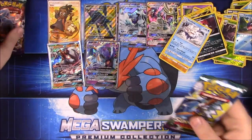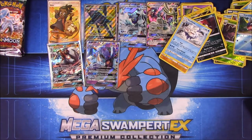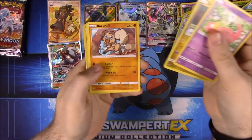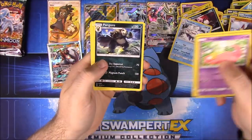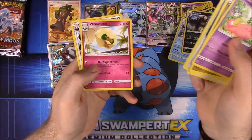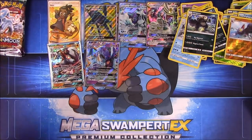Three packs left including this one. We have Slowpoke, Goomy, Rockruff, Tapu, Nosepass, Gliscor as a Reverse Holo, and Pangoro as a rare — awesome, I haven't pulled that yet. Fairy Energy, Aether Paradise, Wingull, and Bewear.